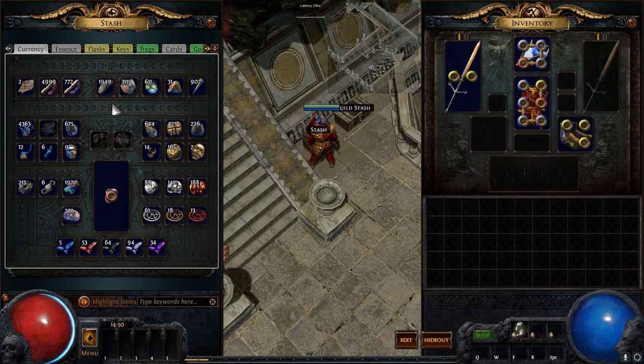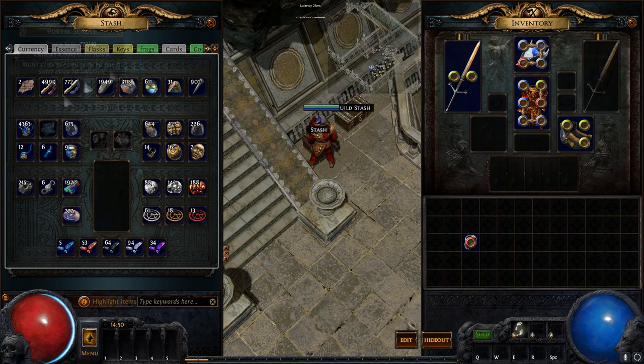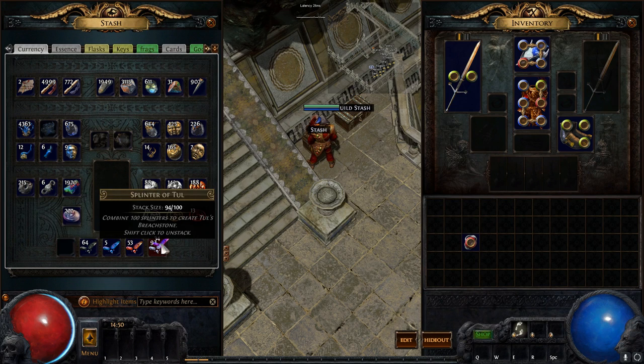Probably the best tab of all by far is the currency tab. It gives you all your currency — every currency you can imagine in the game at the moment. Splinters and Perandus coins you can't put here; it gives you five extra slots at the bottom to do what you want. Splinters make the most sense since there are five of them — it just feels best to keep them right there.